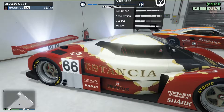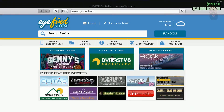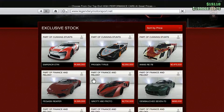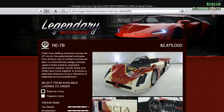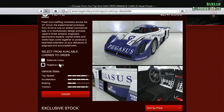Like the others, this comes in at a ridiculous price — you need to be rather rich. It is a little bit cheaper than the Progan Tyrus, making it the second most expensive from Legendary Motorsport in the Cunning Stunts new vehicles. As you can see, it's 2.475 million, which is just insane.